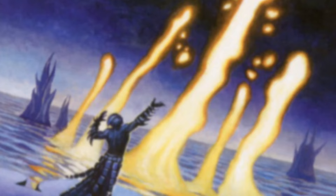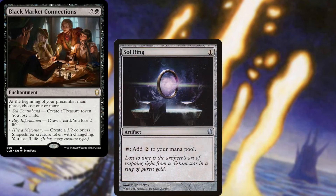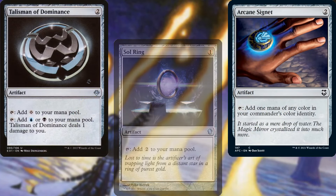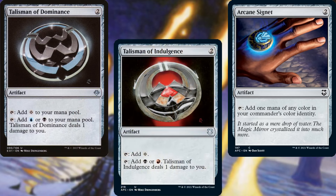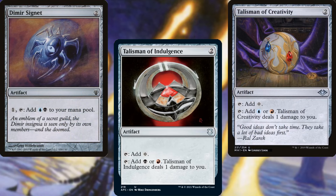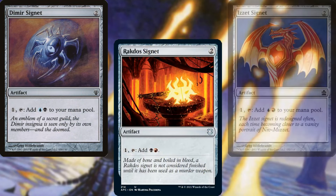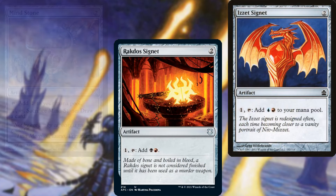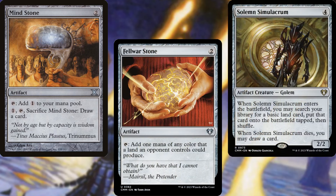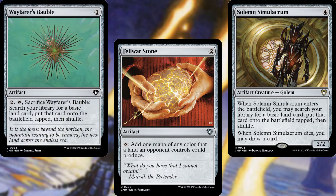For mana ramp, we've got Black Market Connections, Sol Ring, Arcane Signet, Talisman of Dominance, Talisman of Indulgence, Talisman of Creativity, Dimir Signet, Rakdos Signet, Izzet Signet, Mind Stone, Fellwar Stone, Solemn Simulacrum, and Wayfarer's Bauble. Gotta cast those rats somehow.